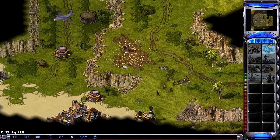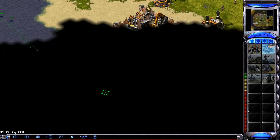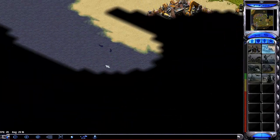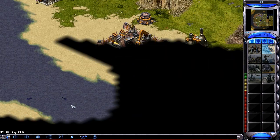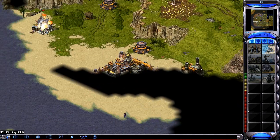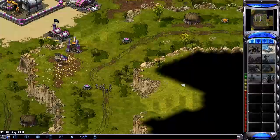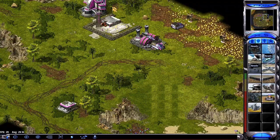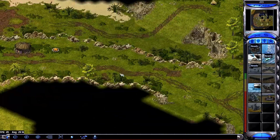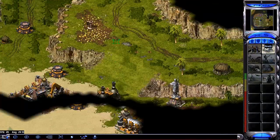I wanted to see what you can do with the quantum leap early on. If you have a good economy — like starting gems, which I did on this map — then it can be really good early on. The alligator killed my SEAL quicker than expected — couldn't even run away from the oil derrick building. The other one got a terror drone, so that's a good set of deaths for a little spec ops squad: alligator, oil derrick, and terror drone.